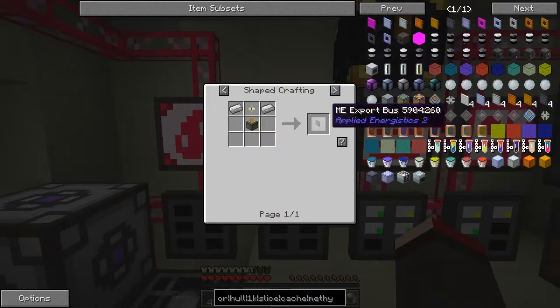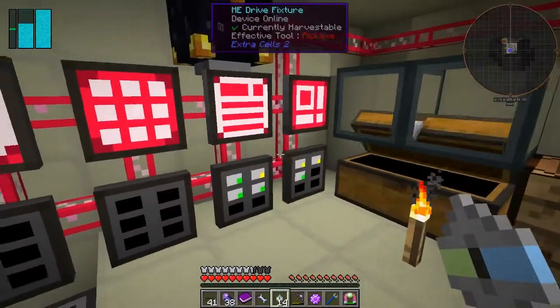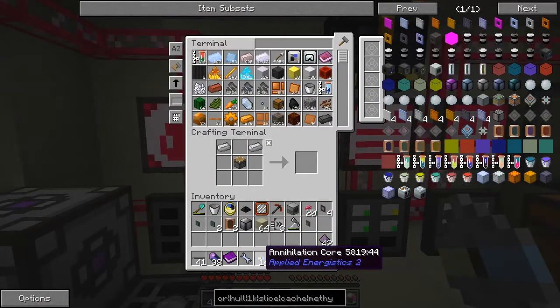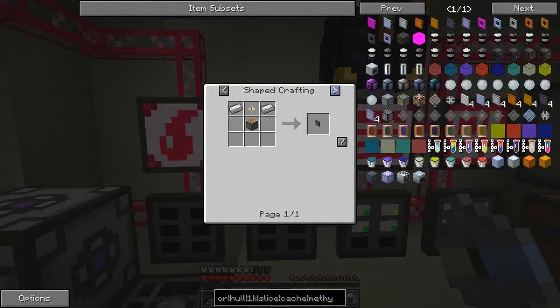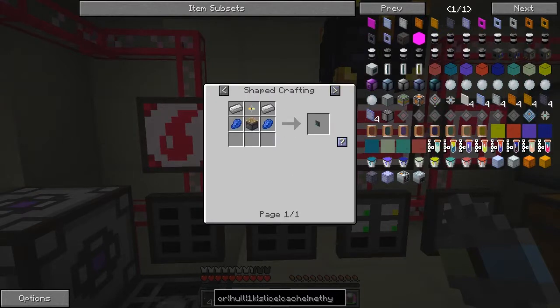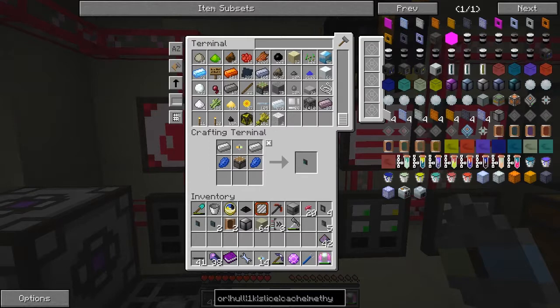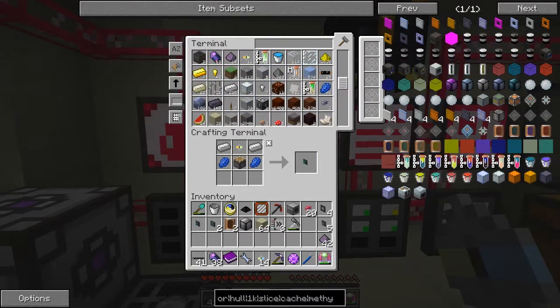The reason I wanted these was to make some more import and export buses. An export bus - that's the recipe for this. I should be able to make those. Let's do that again - four will do. Then the import bus, I've already got four of those. Let's look at the recipe. I'd like to make some fluid import and export buses - the only difference is it's got lapis lazuli outside. I've got 46 so I can afford to make a few. Let's make five of those.